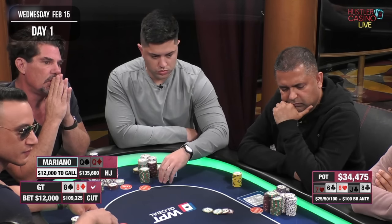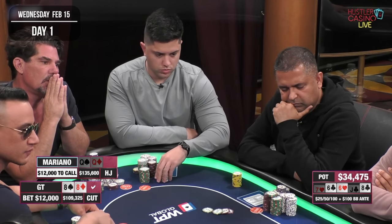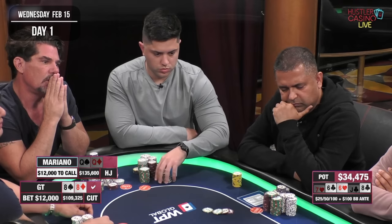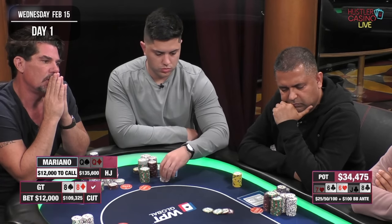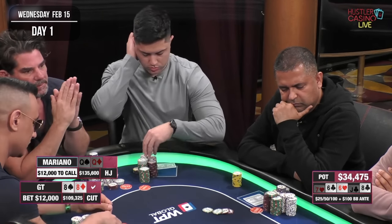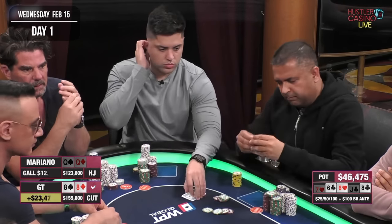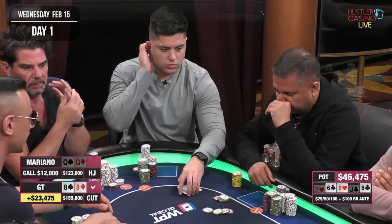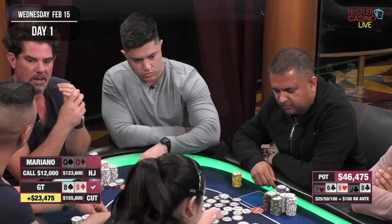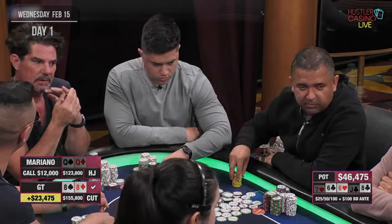I don't love the situation. It doesn't seem like we're beating a whole lot at this point, and I'm not sure GT would play any bluffs this way with these bet sizings. At the same time I'm getting a very good price and could beat some value bets like ace-jack suited or a thin bet with pocket tens. GT is capable of putting in some mysterious bets, so I think just putting the money in is usually the best play — but my opponent has rivered a full house. We lose this one.